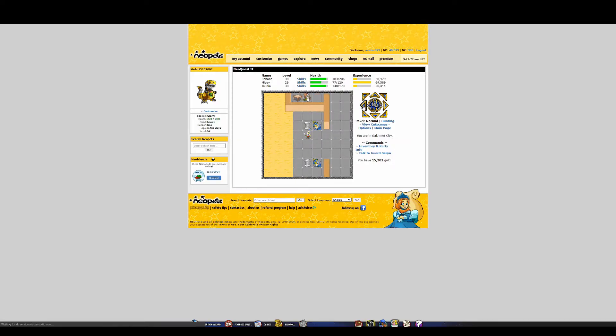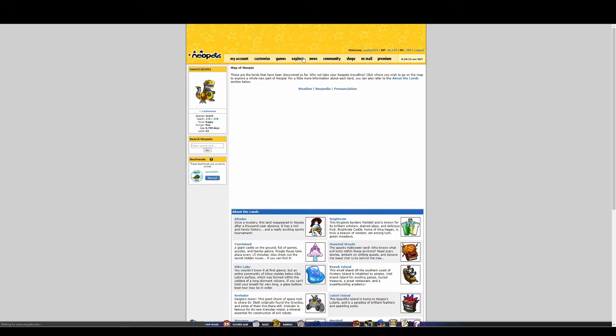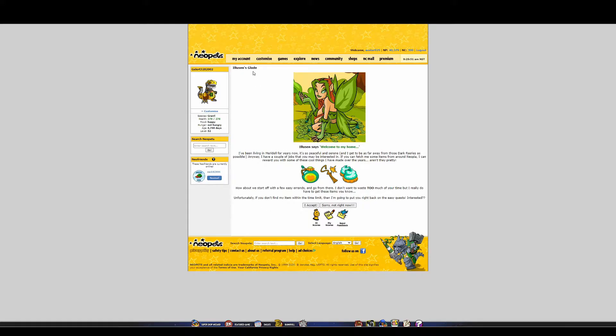We said on the last episode that we'd go look at the real Lost Desert on the Neopets website, so let's do that. Here are some tents. But actually, before that — I kind of like showing off the areas. I showed off Terror Mountain last time. This is Meridell — the first chapter — and I never actually showed it. You can see Illusen here and you can do her quest. I'm not sure how to go back to Meridell though.